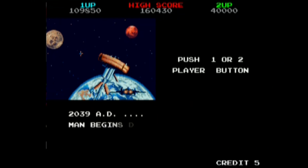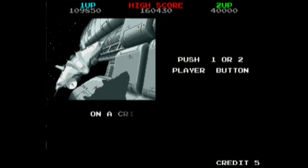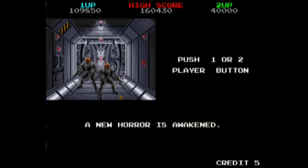In 2039, deep space colonies are established throughout the solar system and a distress call comes from one of the ships where an undisclosed danger has crippled the craft. You go on board with a machine gun to investigate and wipe out the alien threat, and hopefully get any survivors you find back to Earth.